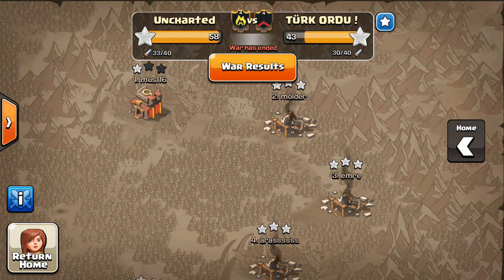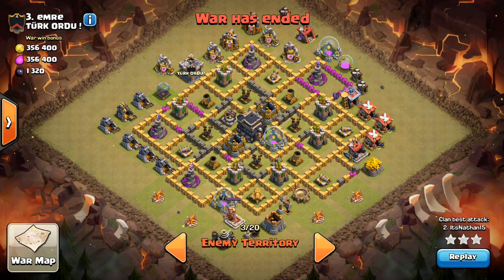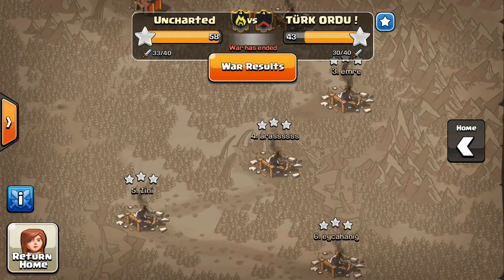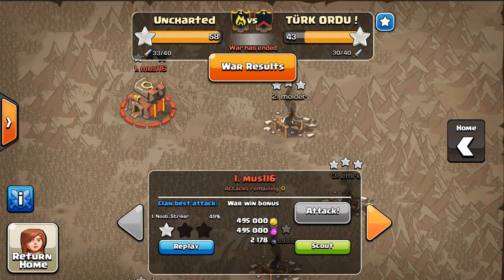I figured that out as soon as I saw that their number 3 had a level 2 spell factory. He's a Town Hall 9 with a level 2 spell factory. So at that point you're like, yep, good win guys. On to the next one.